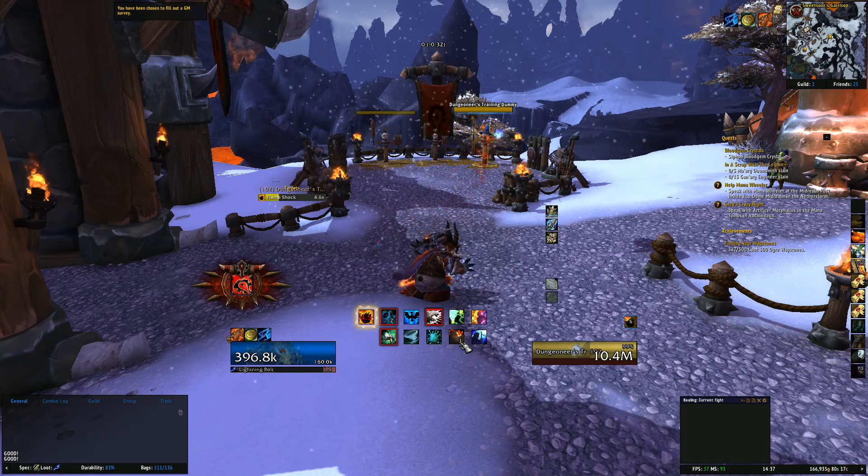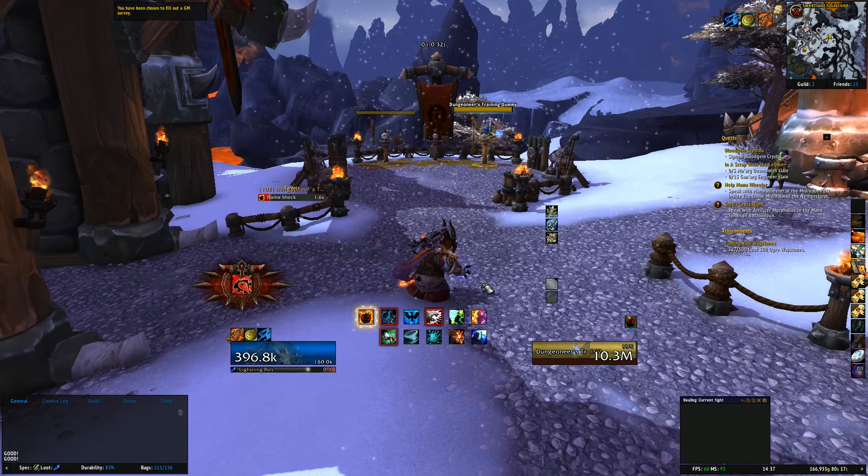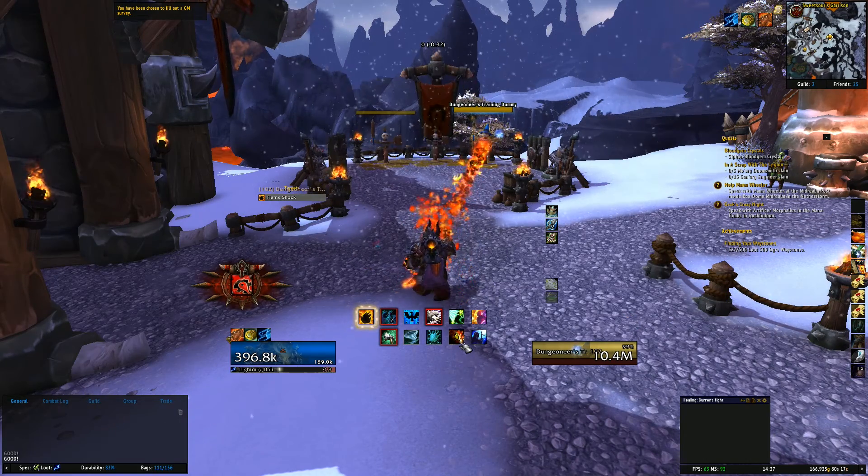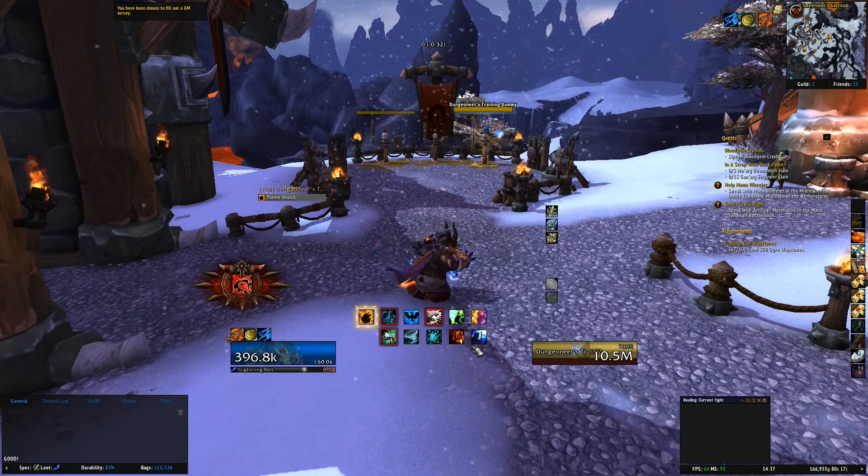And when the charges are on cooldown, it shows an overlay. So it shows that you clearly have another stack, but then when you go and use both stacks, it just shows an actual cooldown.